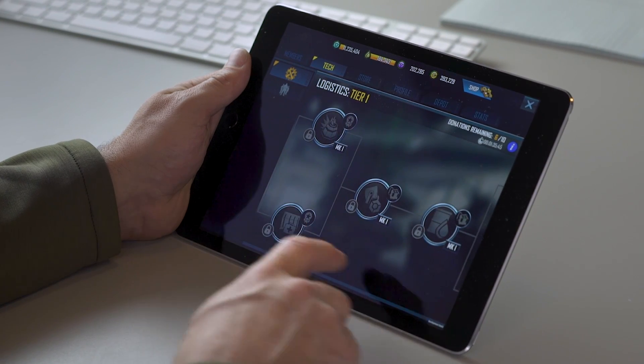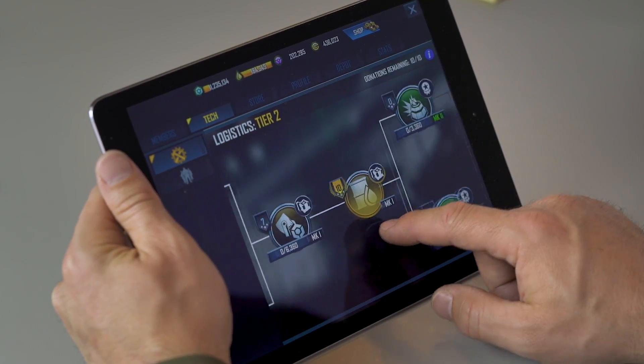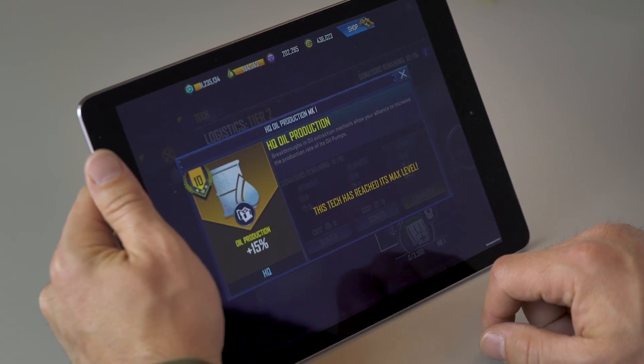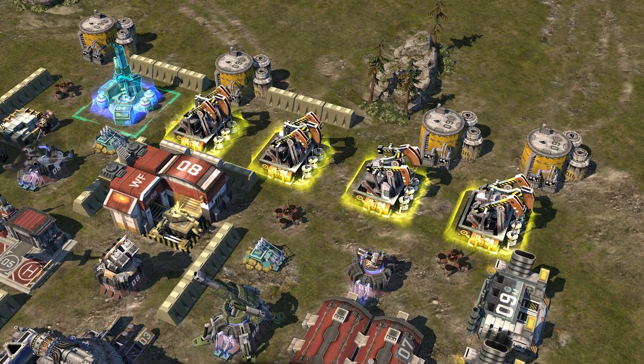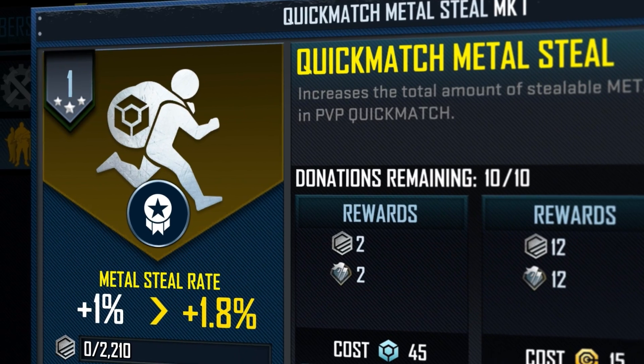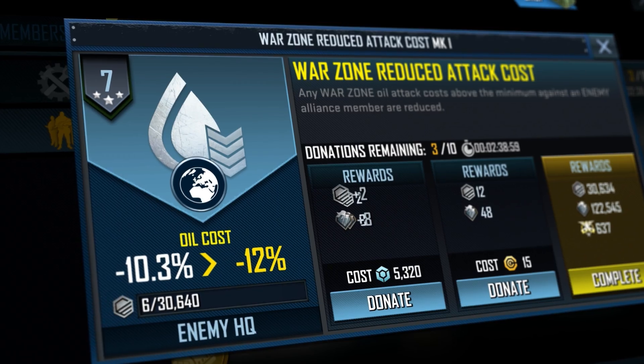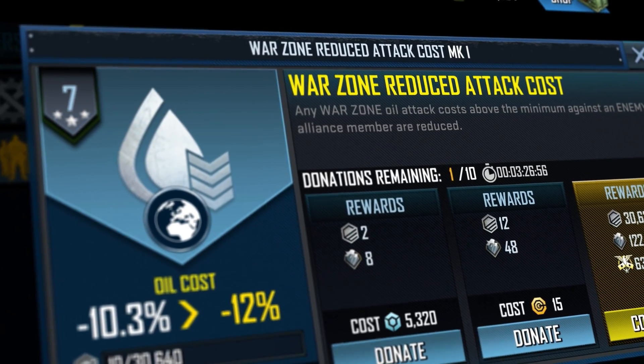Right out of the gate, we're going to have two branches of the Tech Tree: Logistics and Combat. Logistics is all about increasing the overall production of your Alliance members, increasing their resource production back in their bases, and defending those bases and FOBs. The Combat Branch increases DPS and health for your troops, increases the percentages of steel when you hit certain targets, and reduces costs for attacking from long distances.